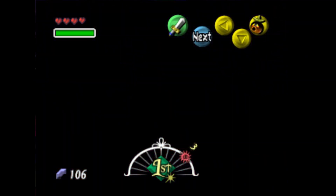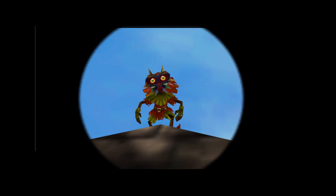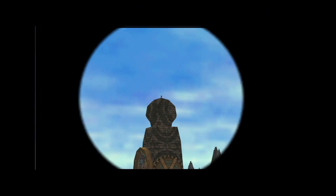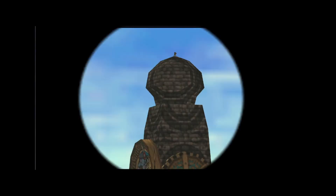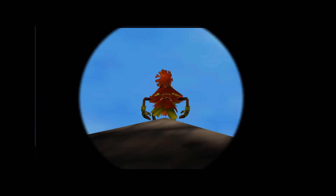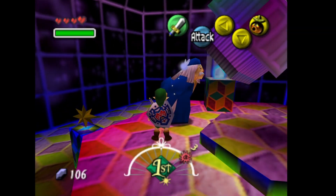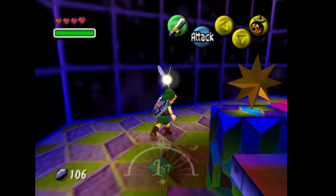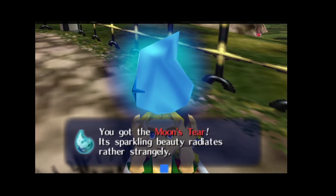We're going to look in his telescope and we're going to see Majora again at the top. There's also a heart piece connected to this one — you can search around using this telescope to find a Deku merchant. I'm not going to do that one right now. That Deku merchant can be found once you have Young Link out here in the field, and he will sell you a heart piece for, I think, 150 rupees. Now we have the Moon's Tear.